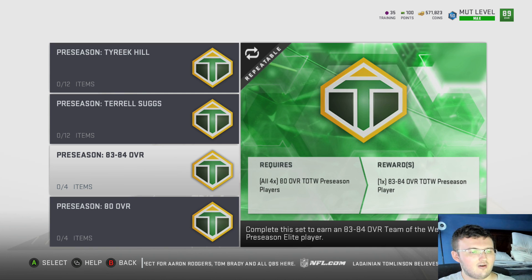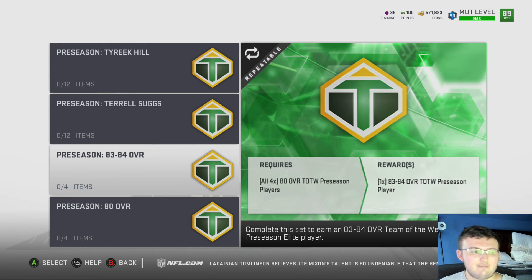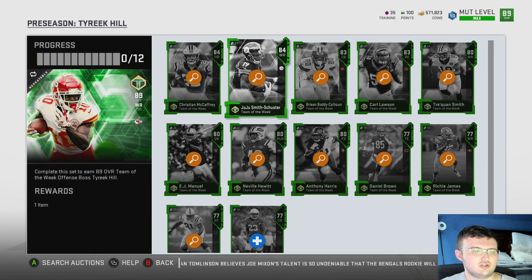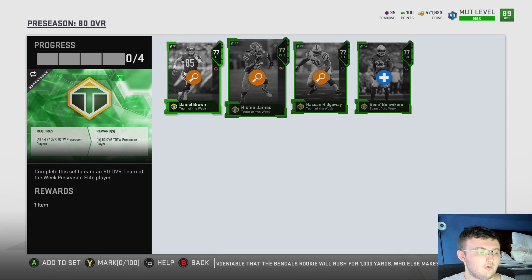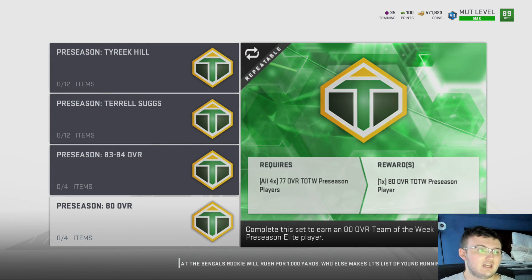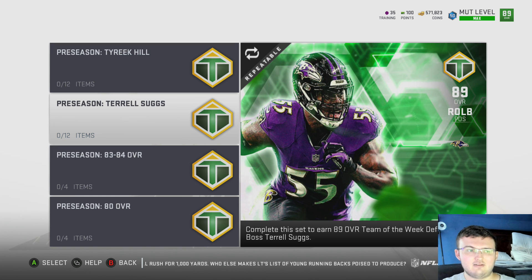We do have other sets in the game. You put in four 80 overall preseason cards in order to get back one guaranteed 83 to 84 elite Team of the Week preseason card. So you put in four 80s to hopefully get one of the top players like JuJu, Christian McCaffrey, or the last guy — you're pretty much risking it for the biscuit hoping you get something good back. And you put in four 80 or 77 overalls to get back one 80 overall elite player. So if you open up a ton of packs, you can complete this set and then hopefully get one of these sets done.